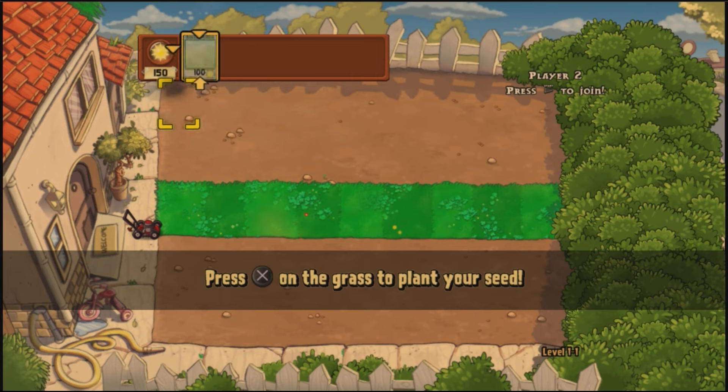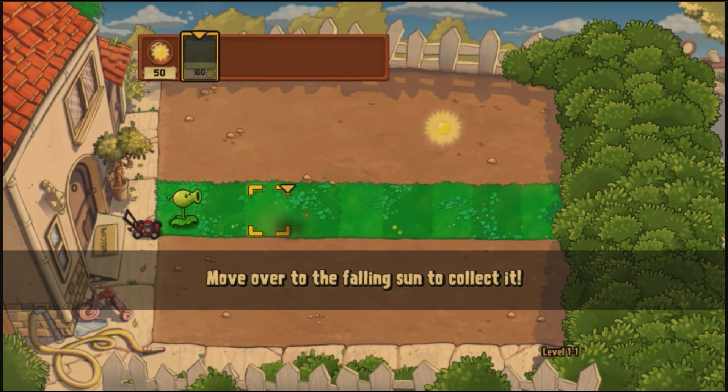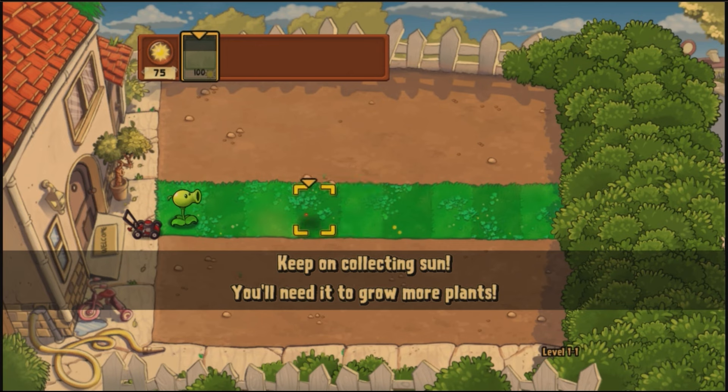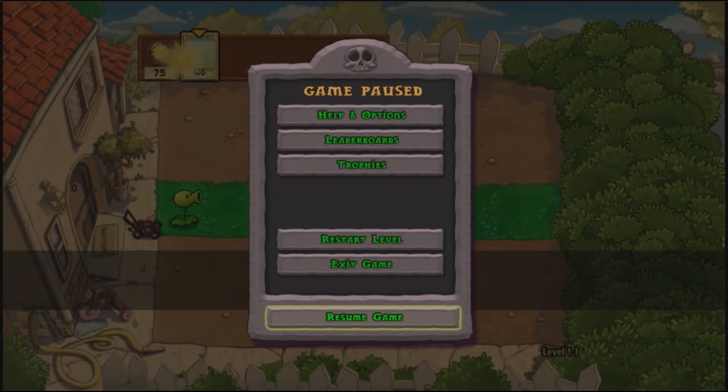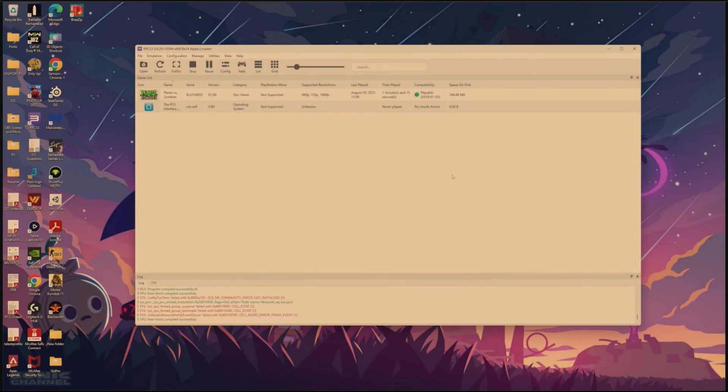I don't even remember how to play this to be honest. Press X to plant your seed — boom! Alright, you can see the game works, so that's all I'm going to show on this. You can hit Escape to minimize the screen and then just close it.